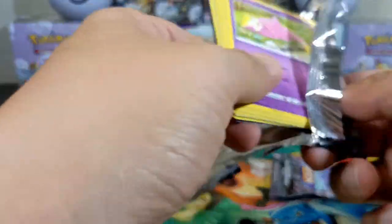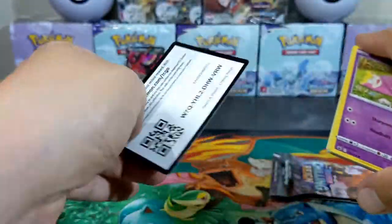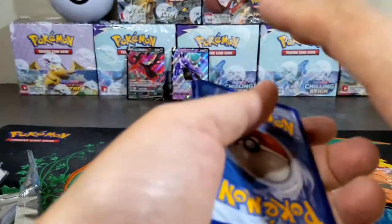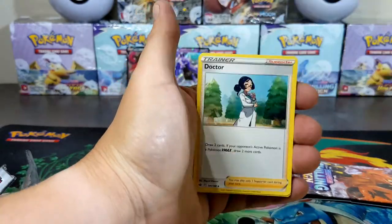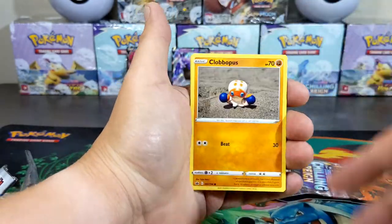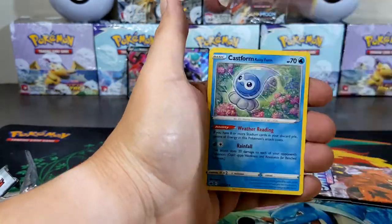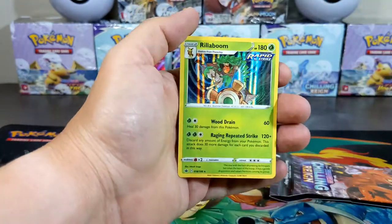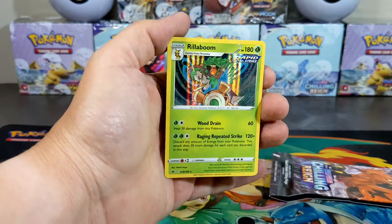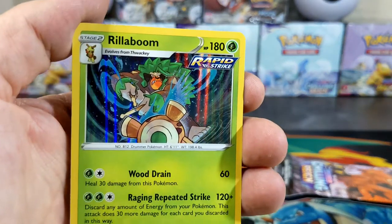Second to last — I go on a streak where if I don't get anything I'm gonna keep going. We got Dark Energy, Klara, Doctor, Galarian Slowpoke, Mareanie, reverse Reboot, into another holographic Rillaboom. That's a nice-looking card — wow, check that out. He is banging those drums!